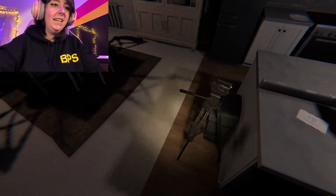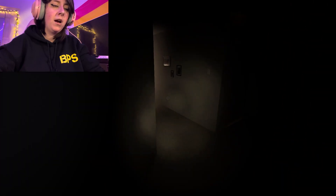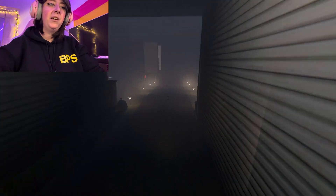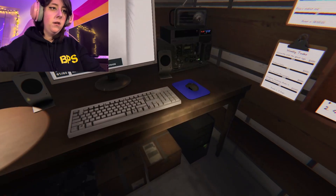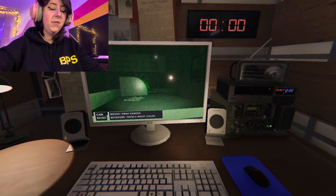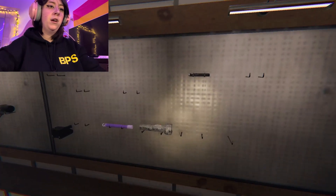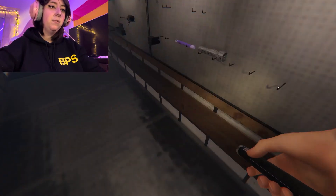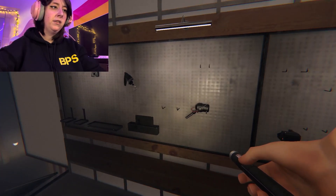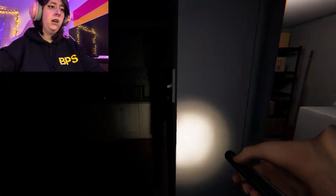I fucking hate the ghost events. I'm gonna turn off the lights. I'm just gonna look at the cameras for a little bit - it's my little safe space. It won't reach me in the van. I put it the wrong way. I'm gonna go ahead and grab these. Maybe the UV light because I have a hand free. Maybe the motion detector first, actually. I'm gonna turn on the lights.